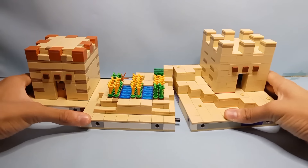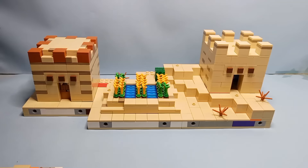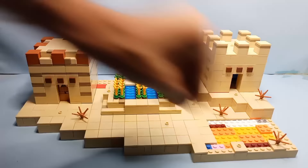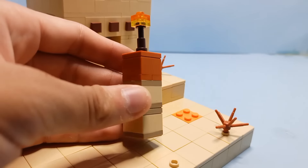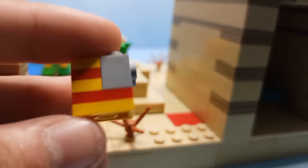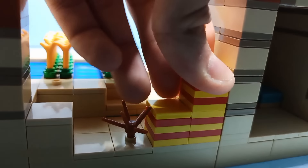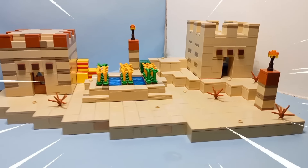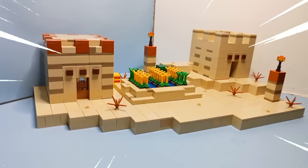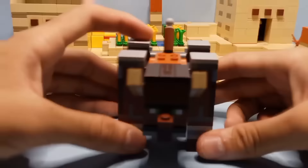Now let's connect this to everything else and add an open area for villagers and visitors to roam around. To avoid zombies from spawning at night, I added lampposts around the village. And to top everything off, I added some hay bales. Now that the village is done, I'm not going to keep it peaceful because I like to see the world burn — so let's add a raid.